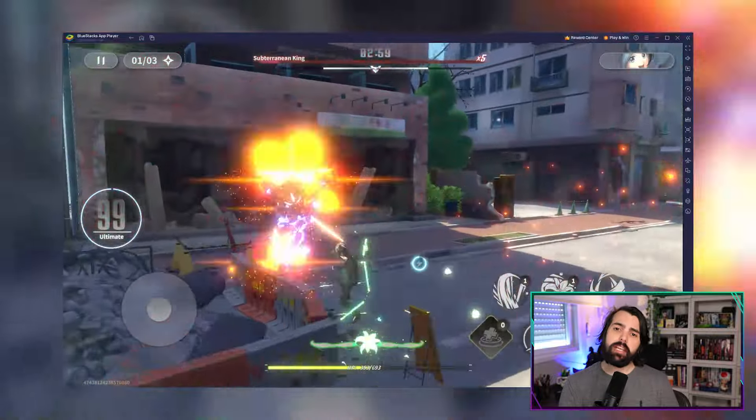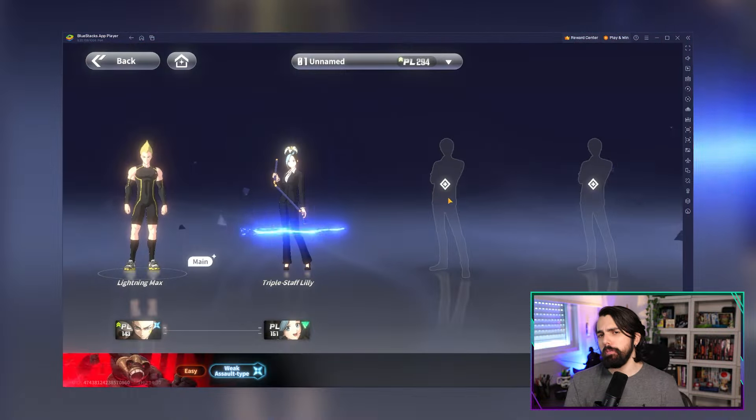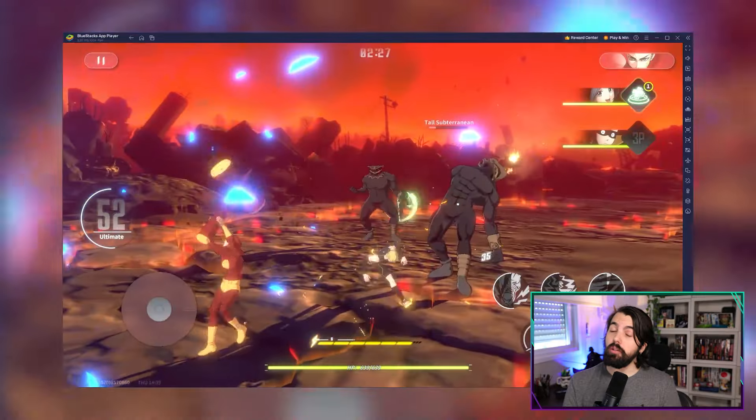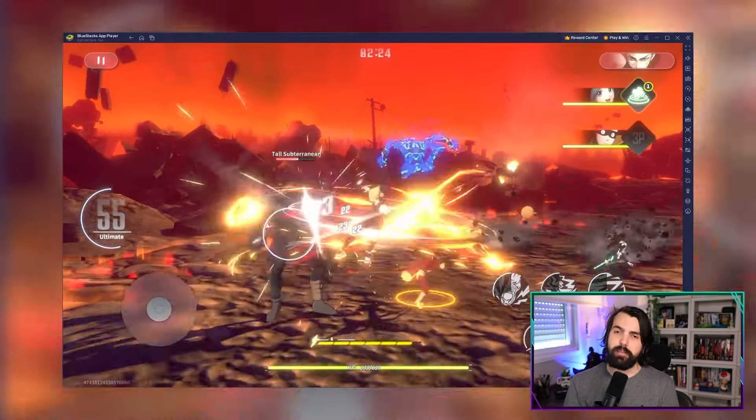Now let's talk about strategy. In OPM World, characters come in different elements: Warrior Red, Overpower Purple, Technic Green, and Assault Blue. Know your enemy's weakness and build your team accordingly. It's like a rock-paper-scissors mechanic, so it's all about countering, my friend.